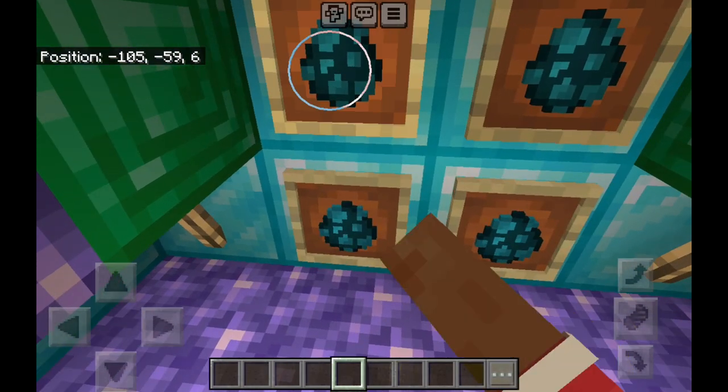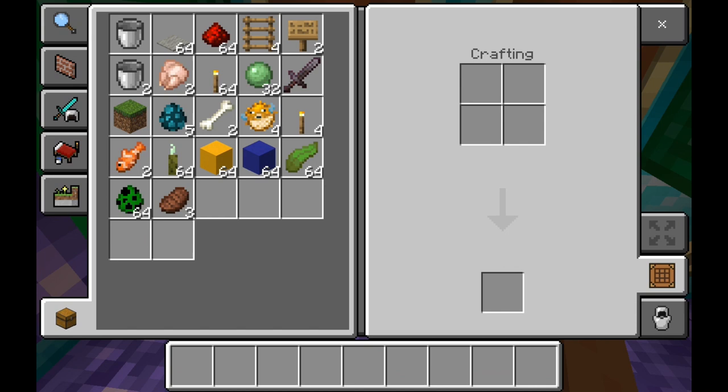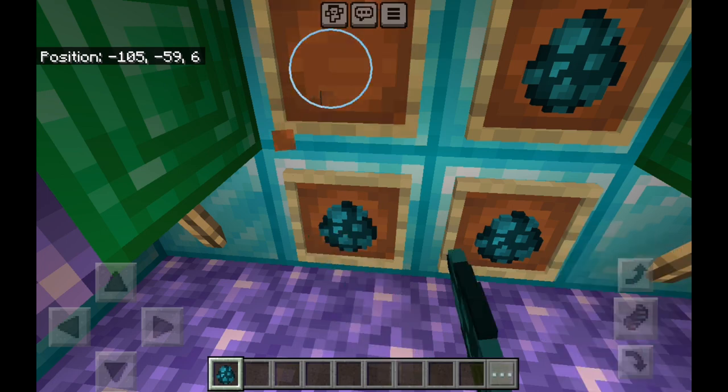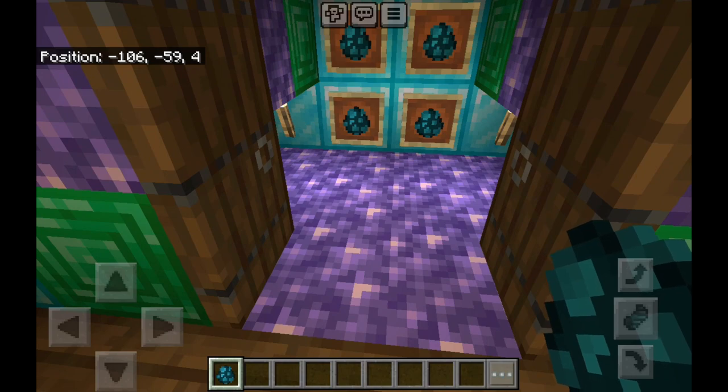And the last bit has a really cool design of amethyst, emeralds, and diamond blocks with the warden spawn egg. These are the rarest spawn eggs — oh, that just went into my chest. I won't spawn it because I'd have to defeat it. That's the rarest egg.